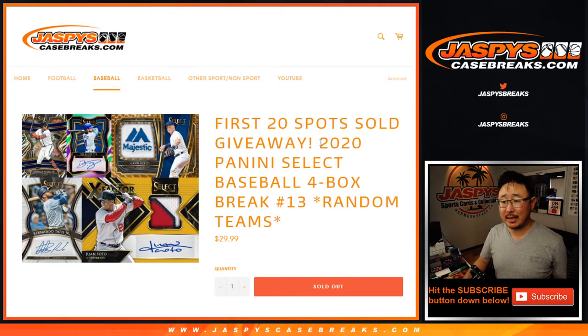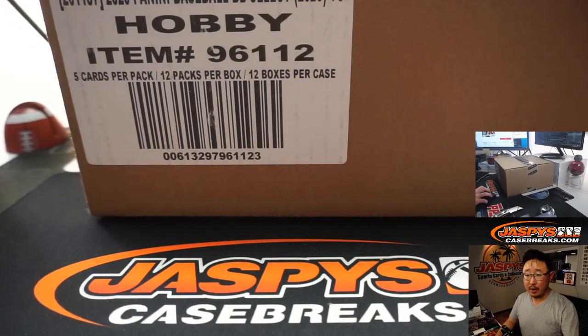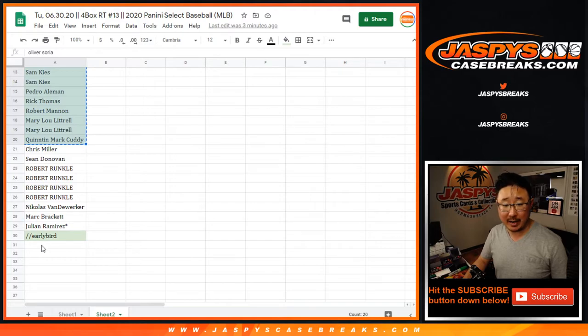Hi everyone, Joe for JaspiesCaseBreaks.com coming at you with 2020 Panini Select Baseball 4-box random team break number 13 from a fresh case right there. There's also an early bird special, so the first 20 spots picked up have a shot at an extra spot.